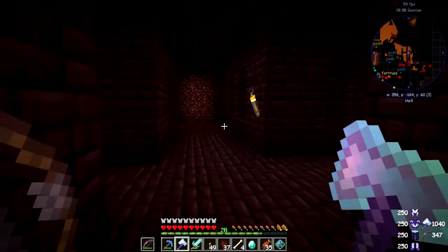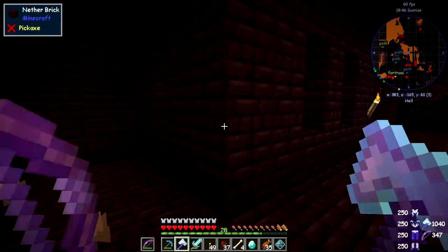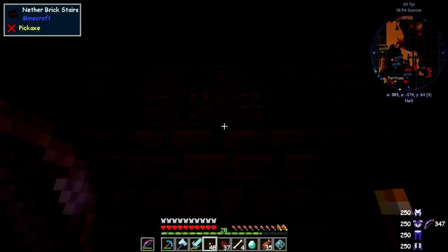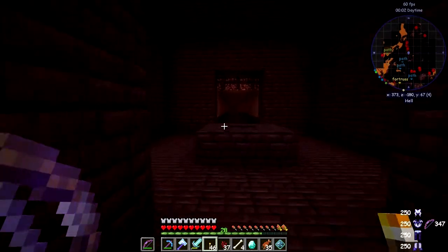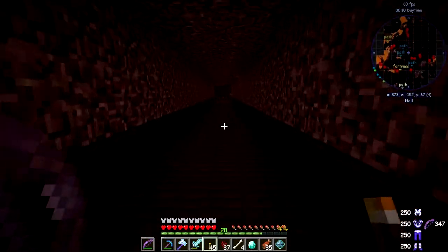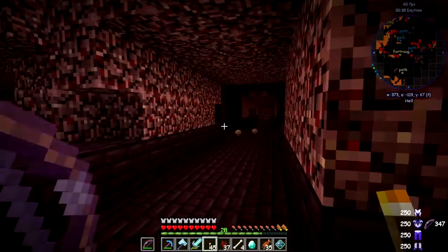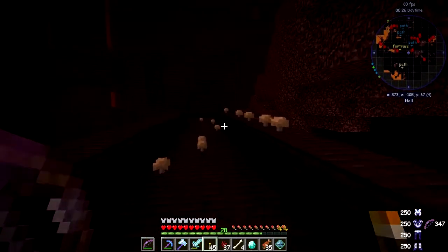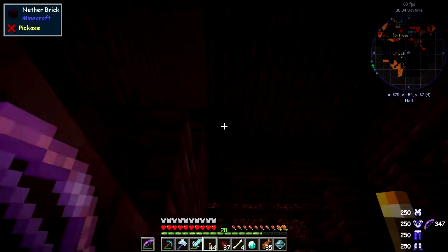So where haven't we explored? We've been down there, down there, down there. We haven't been up here yet — let's put a torch on this side. They're firing at me but can't see me, which is strange. Or maybe they're firing at something else. Where are they all? They must be behind me somewhere. This bit here looks a bit empty — I'll put a torch down here. I did see a torch on the right-hand side up here.